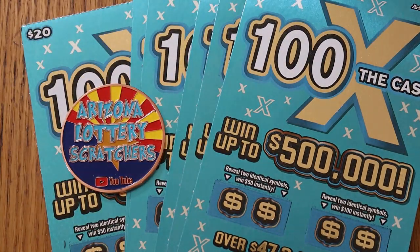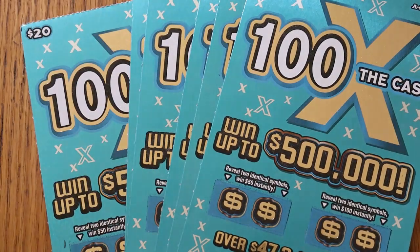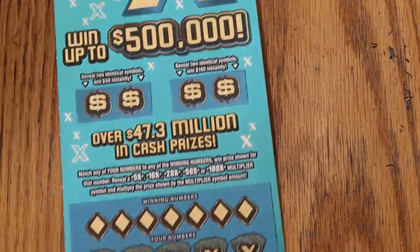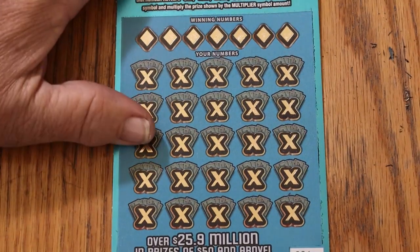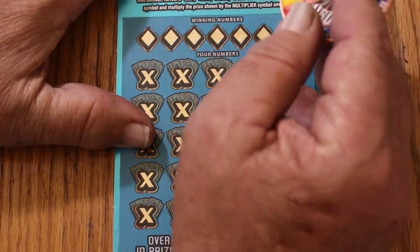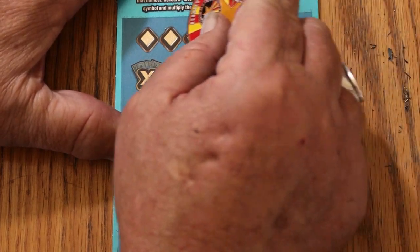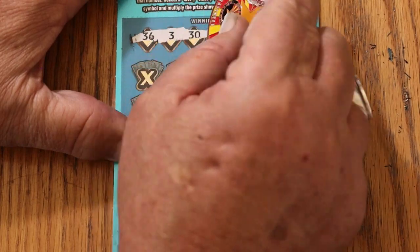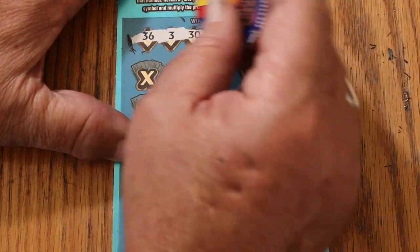We're going to start with ticket 24, using the collab coin. My numbers are 36, 3, 30, 29, 39, 42, and 48.